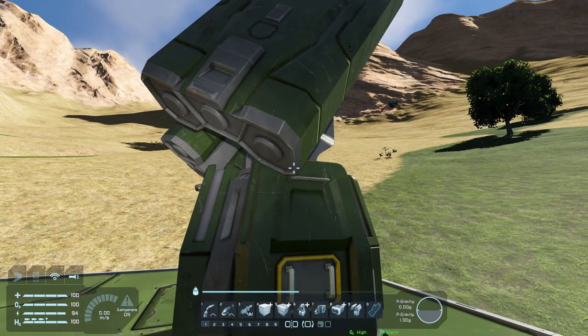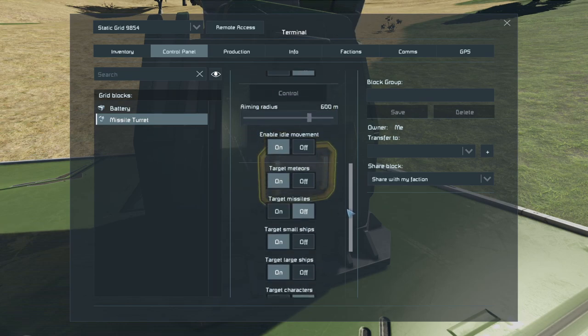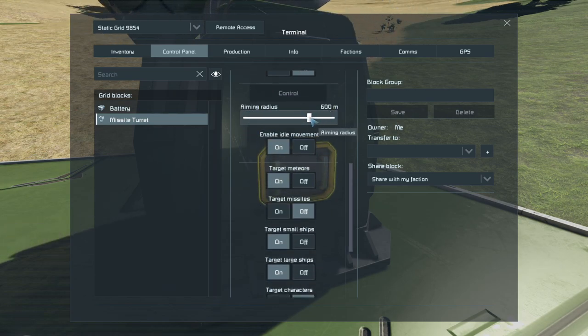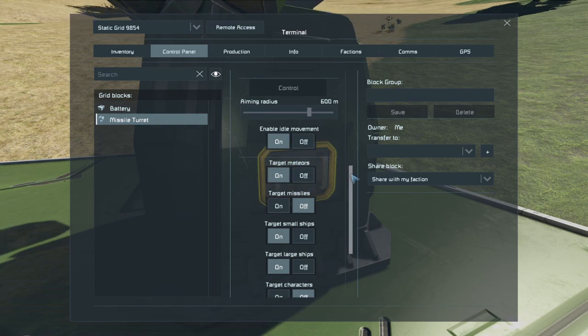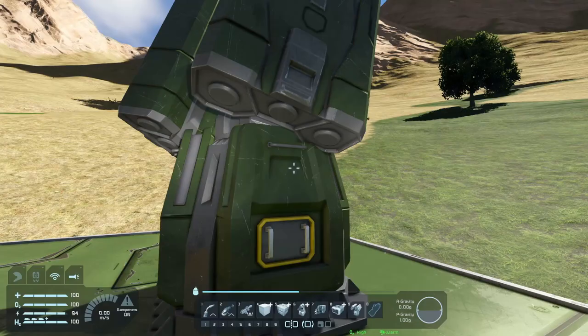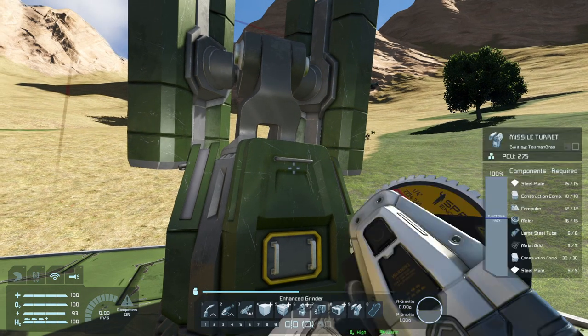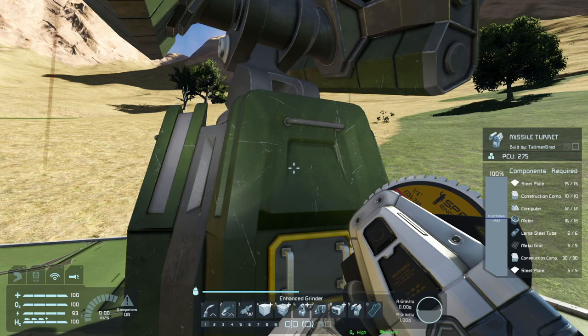Missile turrets have almost exactly the same set of options. You have an aiming radius you can change, you can turn off idle movement and meteor targeting. The ammo missile turrets use is the 200 millimeter missile container. Missile turrets are the most devastating weapon in Space Engineers, at least in the vanilla version, but they are quite expensive to create and the ammo is costly too. They can also be fairly inaccurate.